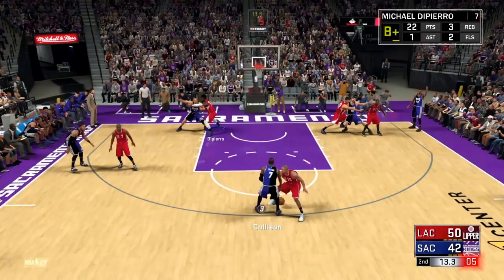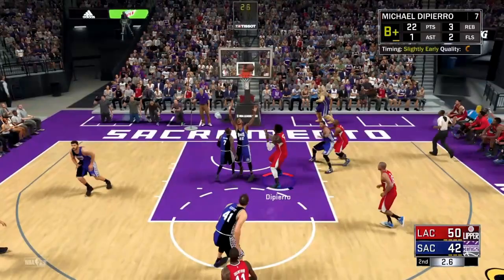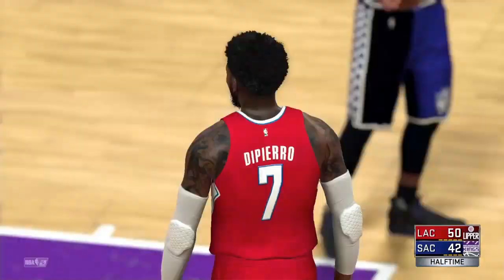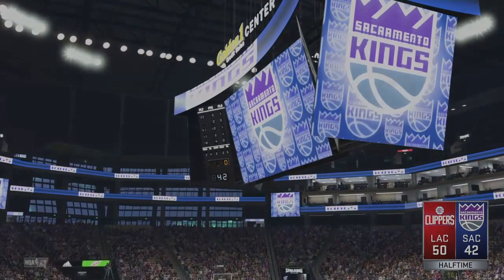The next badge would be One Man Fast Break — probably the easiest badge to get. All you have to do is score on a fast break. I'm going on a fast break right now — you just have to score and that'll activate. I'm pretty sure you need 100 for Gold and then 400 for Amethyst. It's not really needed for an Athletic Center, but you'll just get it from playing, because you're already going for Posterizers and Lobs. It'll just come naturally — don't really think about that badge.